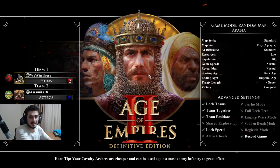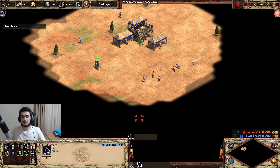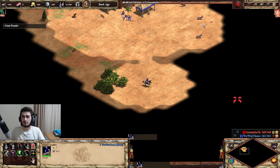I'm going to be playing against Acemica as the Aztecs. Huns against Aztecs - that's a pretty common matchup. No houses makes the start slightly awkward, but usually if you find your sheep right away, that's the perfect situation.